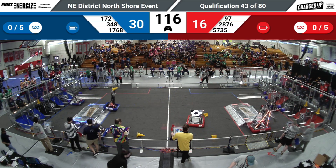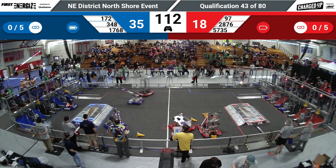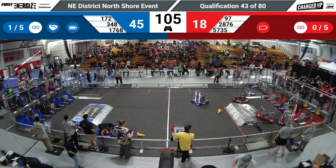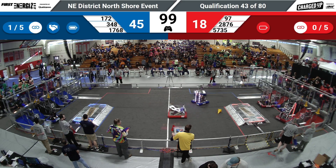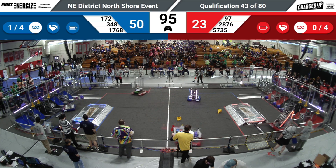Bionic Beef has got a cube in possession. Let's see what they do with it. 1768 going up high, seeing if they can create a link — they're going to create a link right now. That's done. 2876, Devil Bots — nothing devilish at all. See if they can score, and they do. High cone. 1768 doing the same — the Shoba.